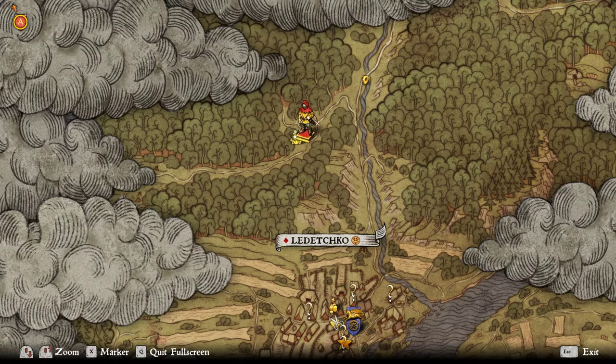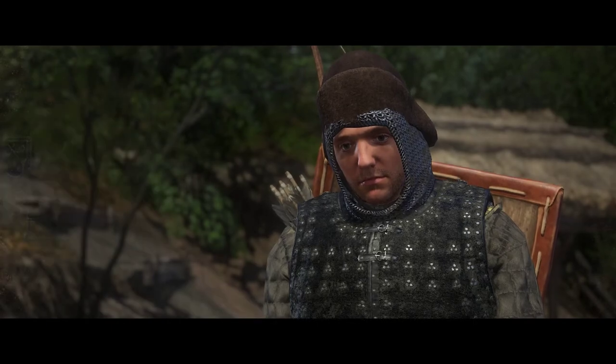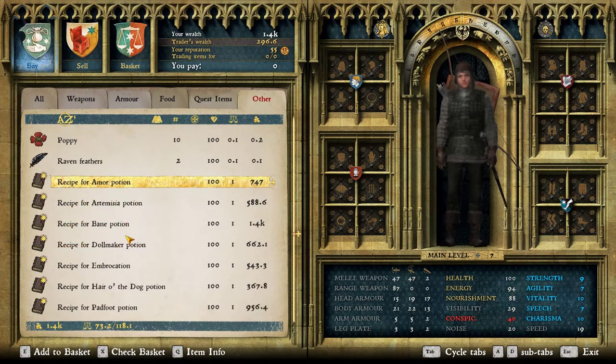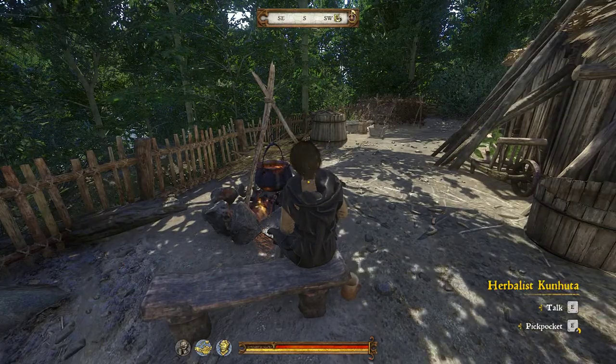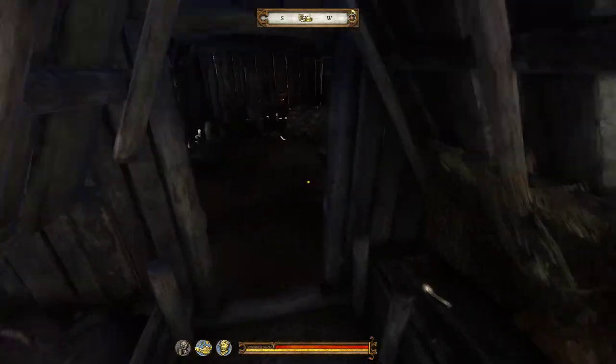You can actually get her whole inventory. I'll show you the alchemy books and recipes she has right here — you can get them all for free. What you need is a lockpick and lockpicking skills; it's just an easy lockpick.